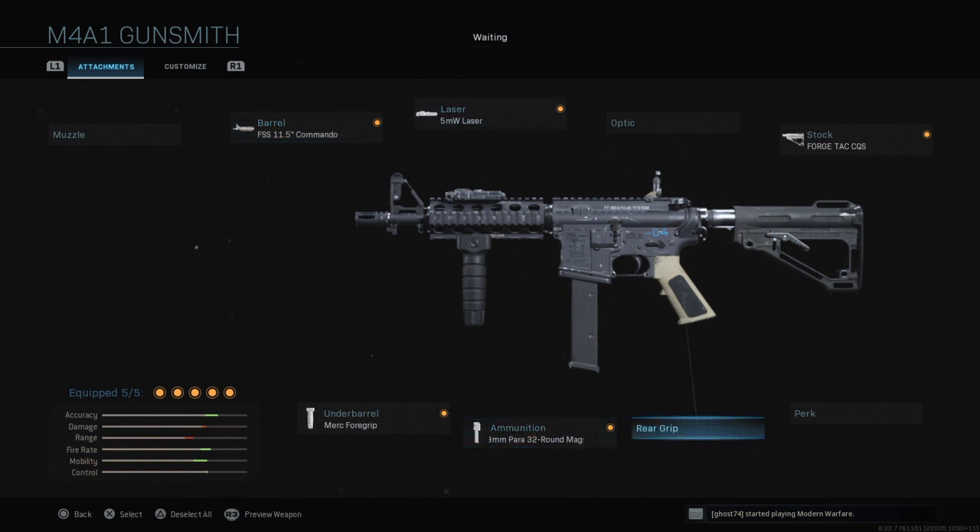So this is essentially the build. We've got the 9mm Para 32-round magazines, the Merc 4 grip which increases recoil control, movement speed, and hip-fire accuracy, the FSS 11.5-inch Commando barrel which gives you more aim-down-sight speed and snap-on feel — though it does reduce bolt velocity. The 5-milliwatt laser gives you more hip-fire accuracy and sprint-to-fire speed as well.